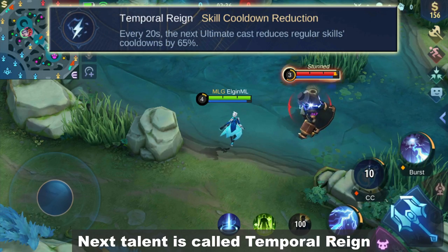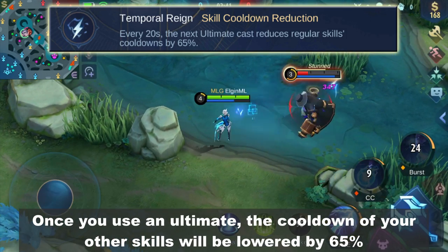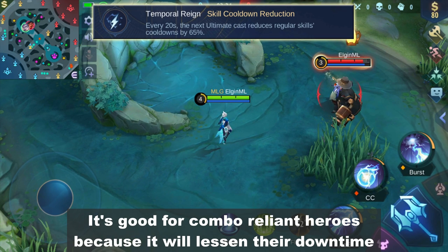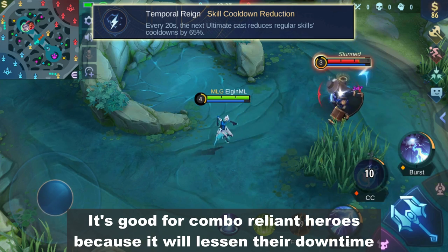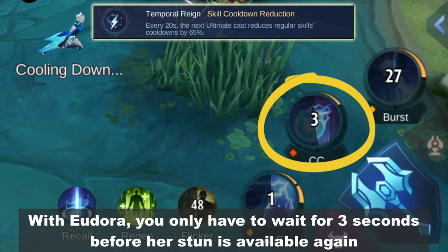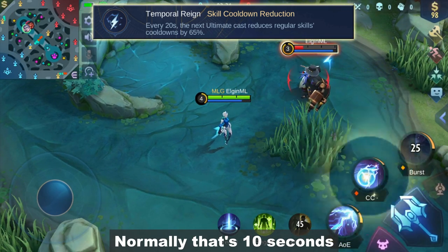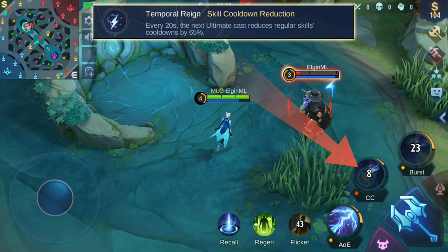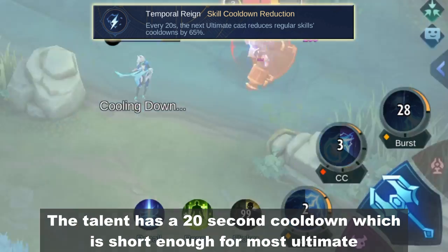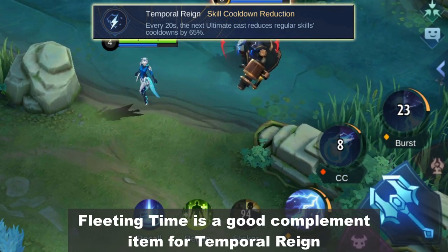Next talent is called Temporal Rain. Once you use an ultimate, the cooldown of your other skills will be lowered by 65%. It's good for combo-reliant heroes because it lessens their downtime. With Eudora, you only have to wait 3 seconds before her stun is available again — normally that's 10 seconds. The talent has a 20-second cooldown, which is short enough for most ultimates. Fleeting Time is a good complement item for Temporal Rain.